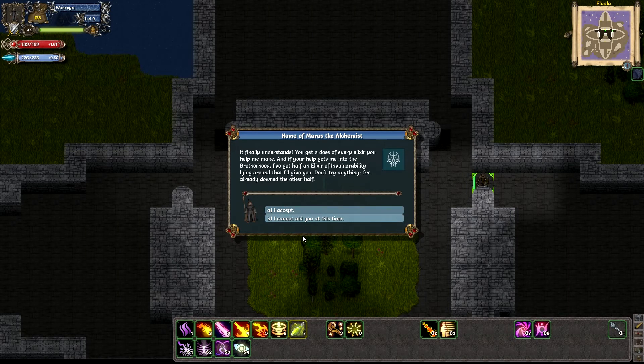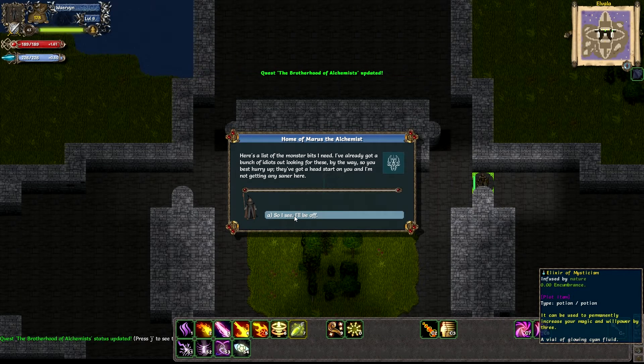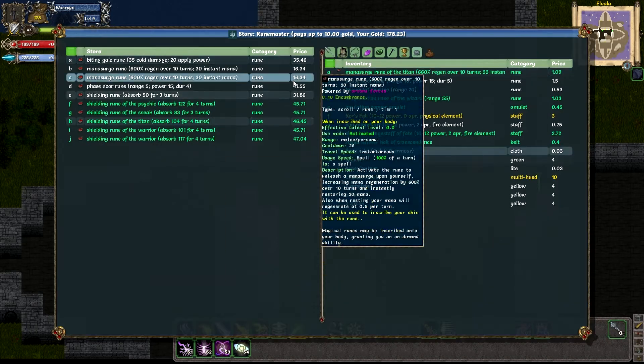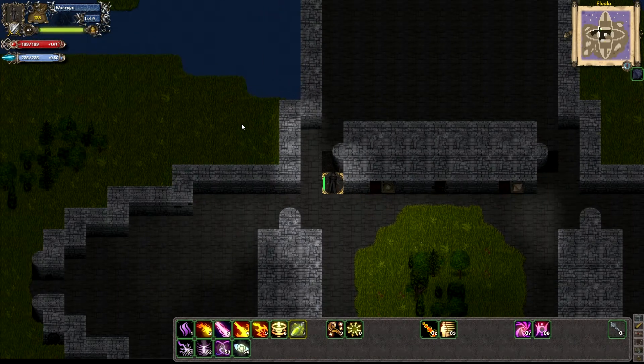The alchemist quest — you get quests to gather ingredients from different alchemists and choose which base potions you want. Permanently increase magic and willpower by 3, that's pretty good. Saving throws by 4, also good. 4 additional stat points. Saving throws by 4... hard to say. I'm just going to go the easy way and take the stats. I don't tend to calculate everything in detail — I play by feeling. I play all games like that; I don't like sitting around calculating for hours. It probably reduces my win chance but that's how I like to play.